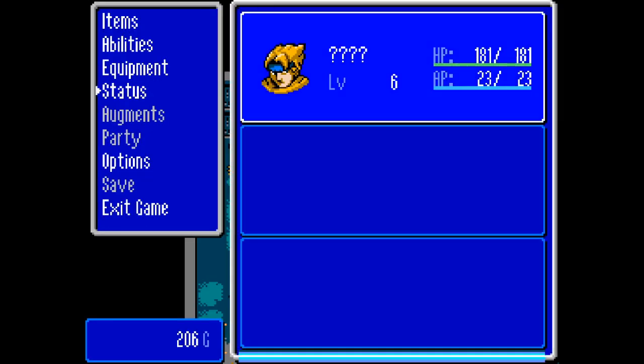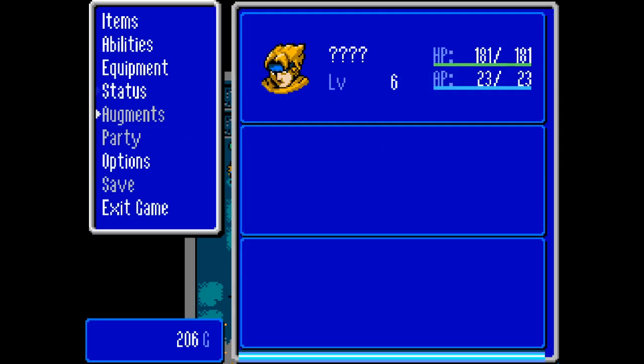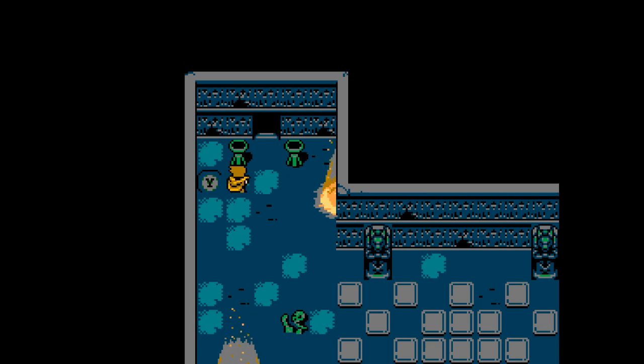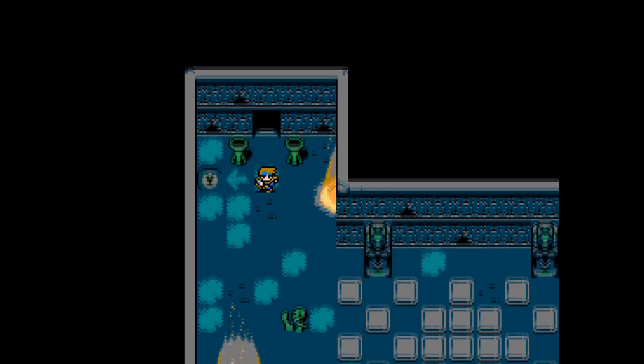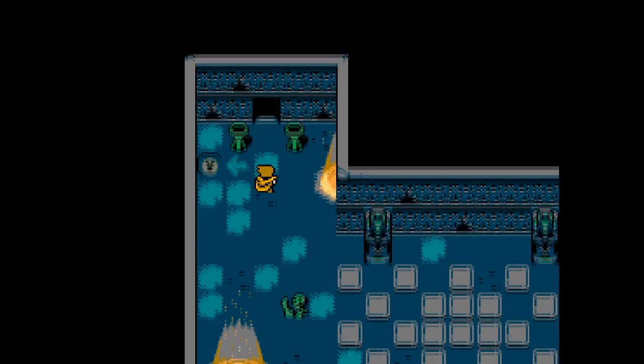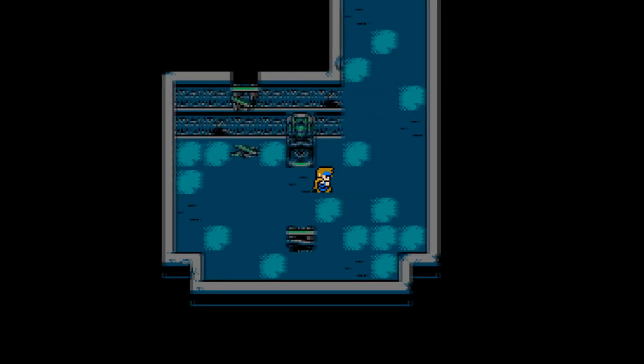We do have an option to go in and equip — 'optimize' is a very basic menu reminiscent of early JRPGs, I almost said Final Fantasy. But this overall view is really cool — I don't think it's in very many early RPGs. All in one screen: my abilities, stats, experience, armor, level, HP, and AP. I really like that a lot. We've got augments, party options, save, and exit game. Let's head on forward — and it looks like I can access the menu whenever I want, which is cool.